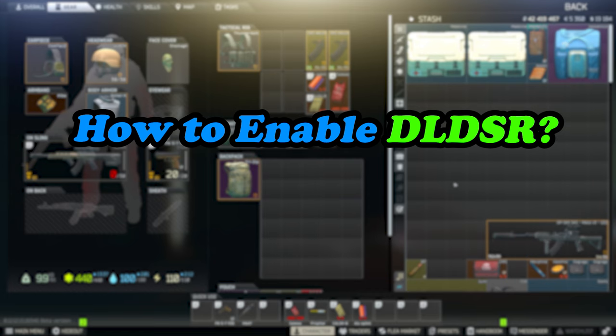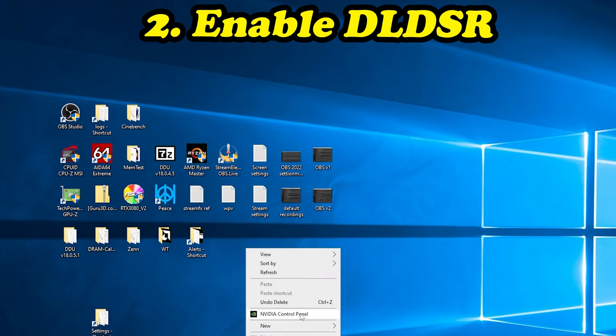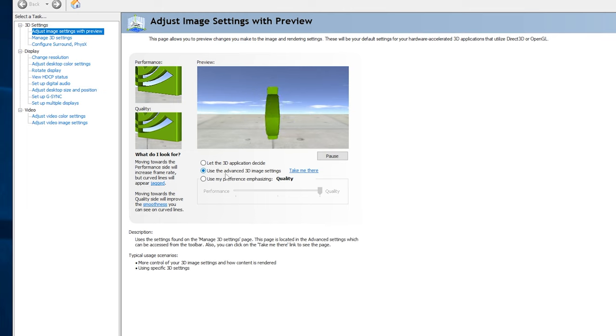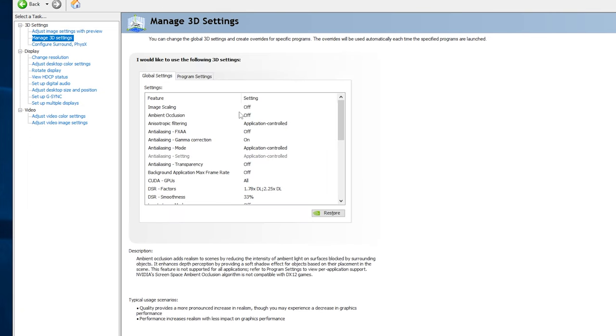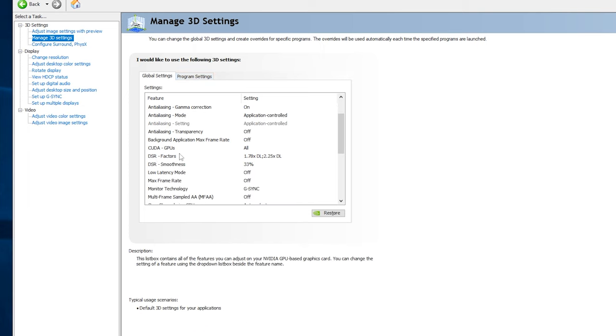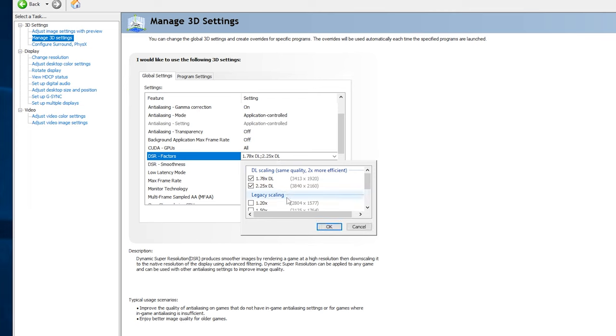To enable DLDSR, right-click on the desktop and go to Nvidia Control Panel. Once loaded, go to 'Adjust image settings' and make sure 'Use advanced 3D settings' is enabled. Go to the next tab — 'Manage 3D settings' — and in the Global Settings tab, scroll down until you see 'DSR Factors'. Click the dropdown and you'll have two options with 'DL' beside them. Reminder: this is only for RTX cards. For a 1440p monitor the two resolutions are 1920p and 4K; for 1080p users you'll see 1620p and 1440p.